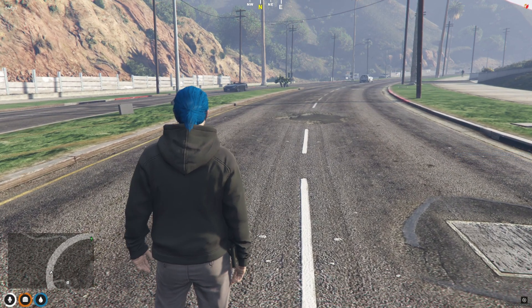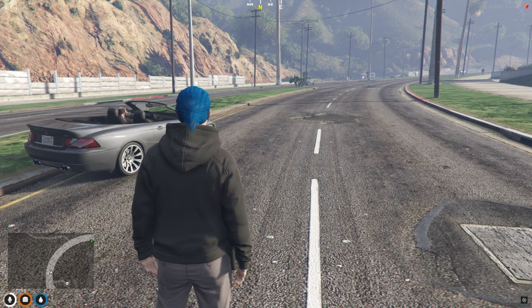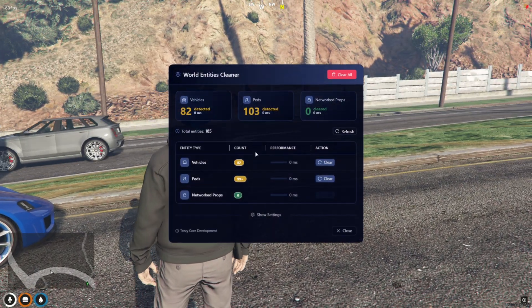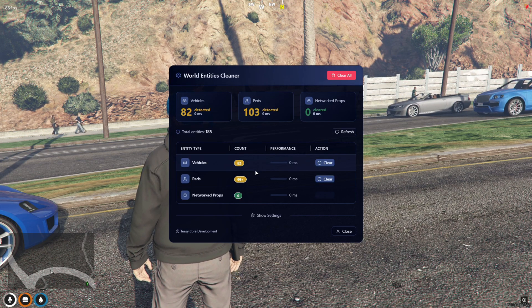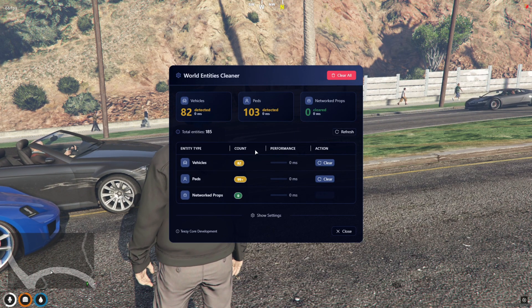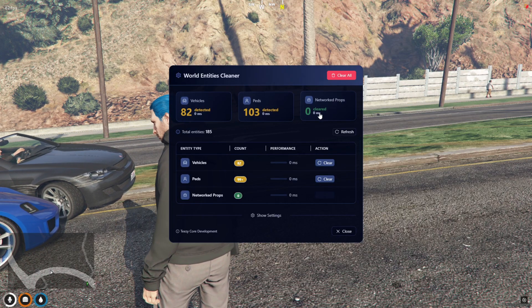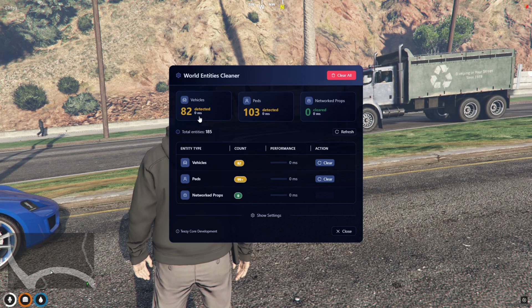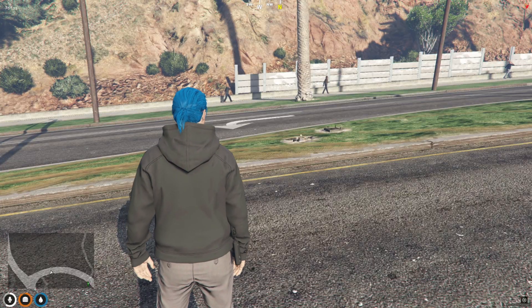Once you're in-game, you can open the Entity Cleaner menu by pressing the hotkey, which is set to F6 by default, and you can easily change the command in the client.lua file if you need to. Right at the top, it shows a live breakdown of all entities currently active in the world, including vehicles, peds, and networked props — the total count for each type and how much performance they're impacting in real time. Below that, you've got the manual clear buttons. Want to wipe all vehicles? Just hit clear next to it. Same goes for peds or props. And if you want to wipe everything in one go, just hit that clear all button at the top right.